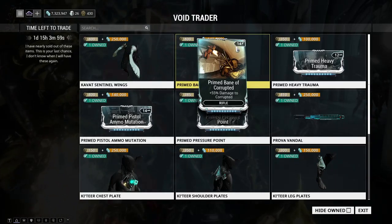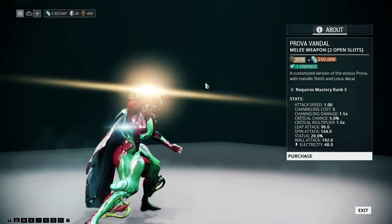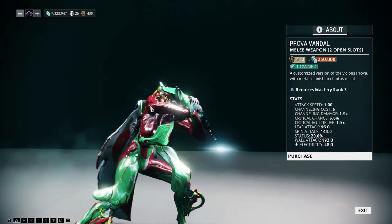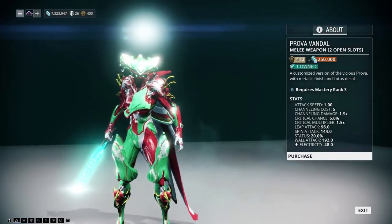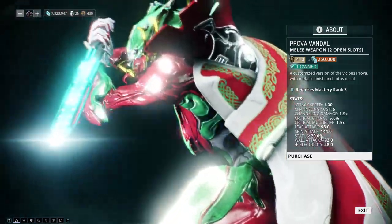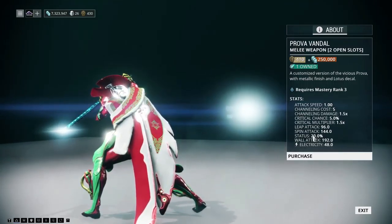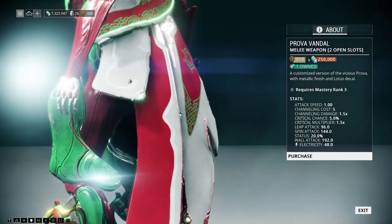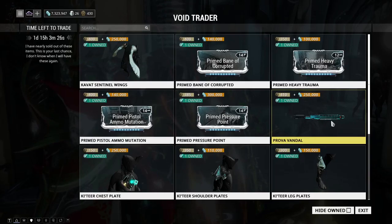We have the Prova Vandal, which is a status-based weapon. It's really good — I think it works great with a corrosive or magnetic build. It has innate electricity and a high status chance of 20%. I personally like it just because the machete stances are better now, so this weapon is definitely viable given the tweaks to machete stances.